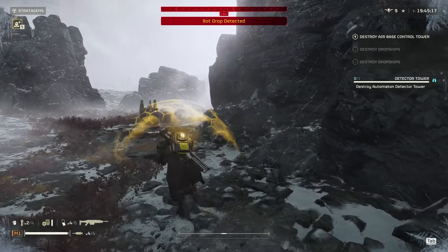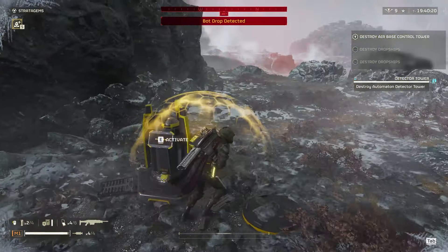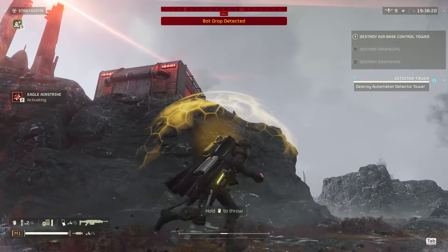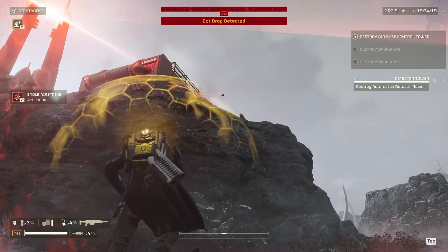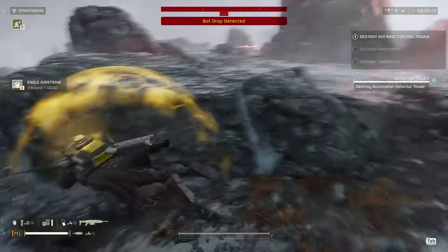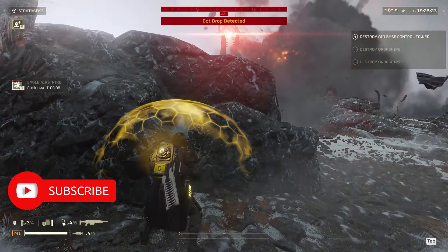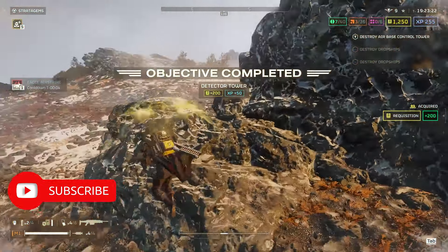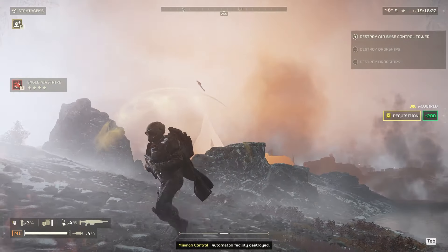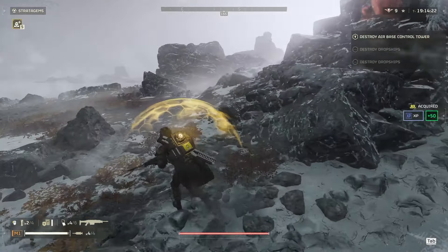There we go. Now the tower is going to start looking this way. Let's go ahead and airstrike up there. The hell bomb - I forgot about the hell bomb. Let's see if I can avoid that bot drop if I'm lucky here. Automaton facility destroyed. I think I can probably avoid it. There we go guys.